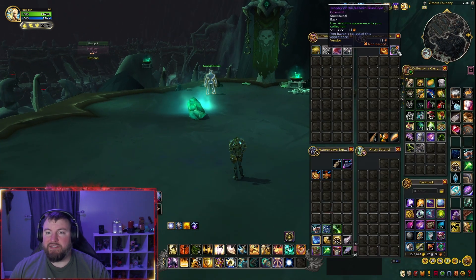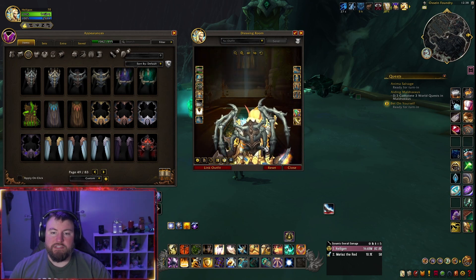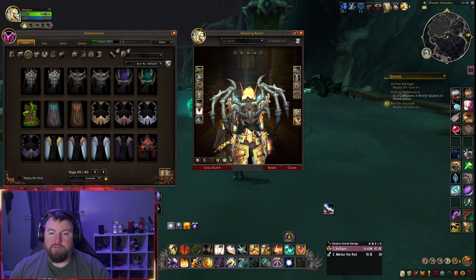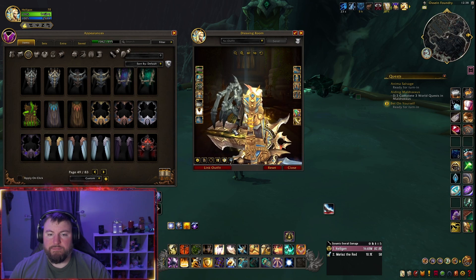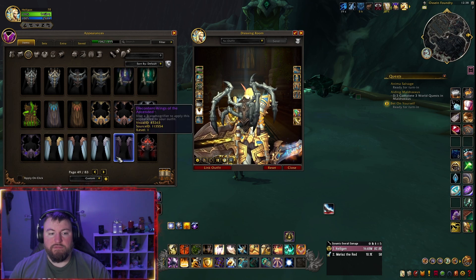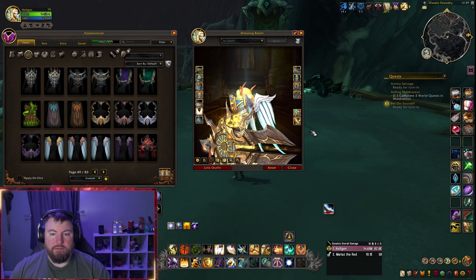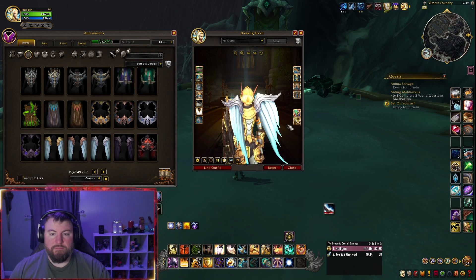Let's take a peek at what this thing looks like. There it is. It kind of just looks like the wings that you can get from Maldraxxus. I kind of wish they actually came out of you, like the wings for the Kyrians, versus like a backplate. Alright, let's have a look — see you later, thank you.